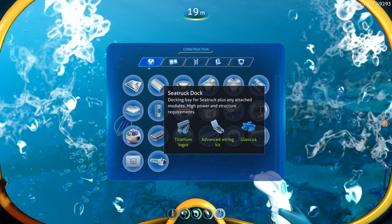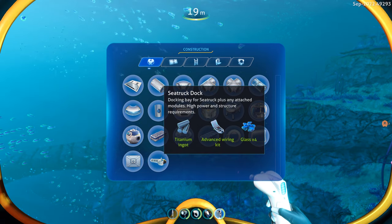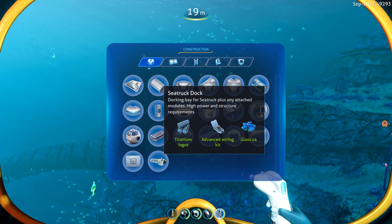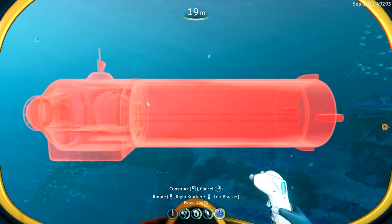So we have the C-truck dock. You will need a titanium ingot, an advanced wiring kit, and then four glass. It's not horrible with what you need to actually build this — I thought it would be a lot more than this, so that's nice to see.